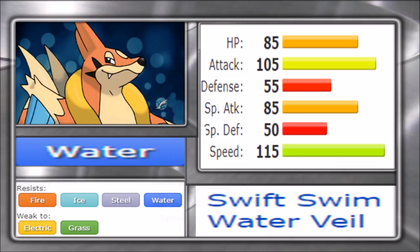The biggest plus for Floatzel is that aforementioned Speed stat — it hits a magic number of outspeeding base 110s. In the current metagame, base 110 Speed has become the new base 100 of DPP, meaning in order to be considered fast without a Choice Scarf, you have to at least hit that number. With a base of 115, Floatzel is an incredibly potent revenge killer and late-game cleaner. Additionally, Floatzel has passable mixed attacking stats, which forces opponents to scout what set it's running.